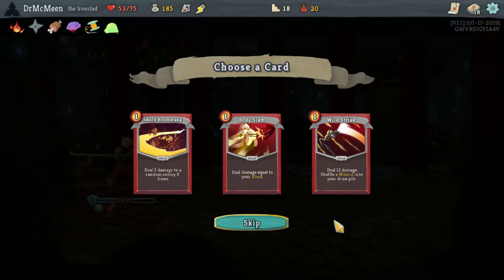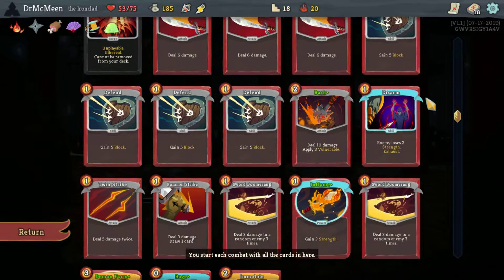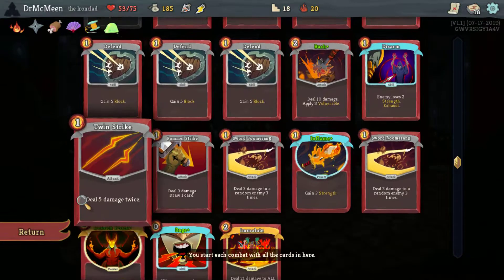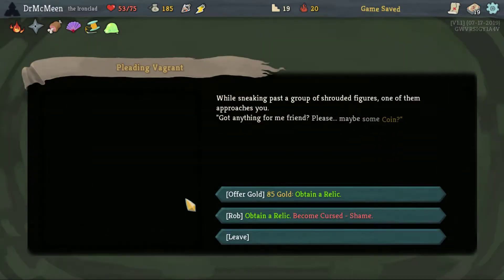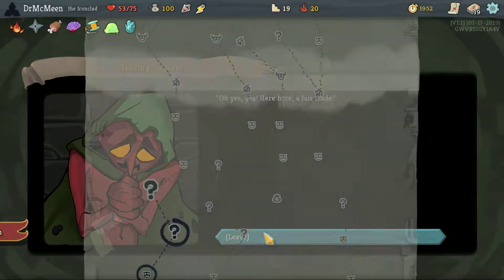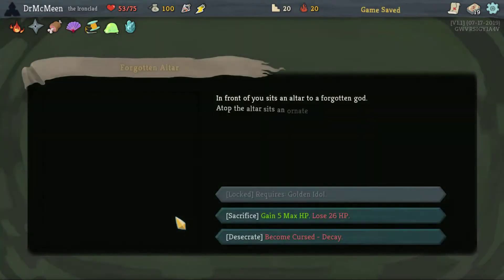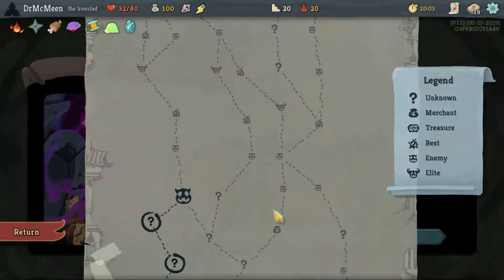I don't like any of these cards currently. Body Slam is kind of okay — we just don't have a lot of good block cards. Let's take a Body Slam; maybe it'll get us there. I do like spending 85 gold for a relic here — that's one of the few ways we're going to be able to spend gold and get a relic, so we should do it. That still leaves us with the ability to remove a curse if we need to. If we get a rest, we can take some damage to gain 5 max HP.